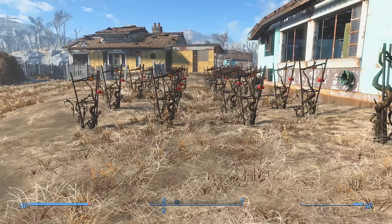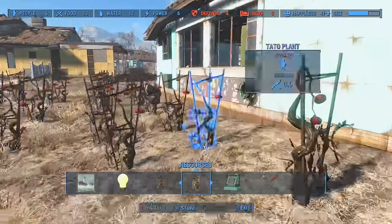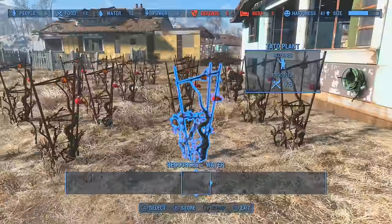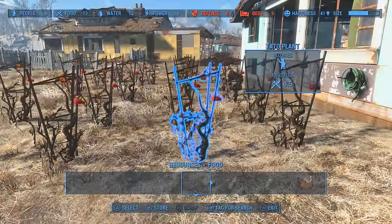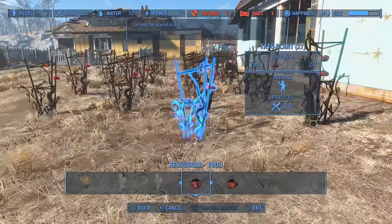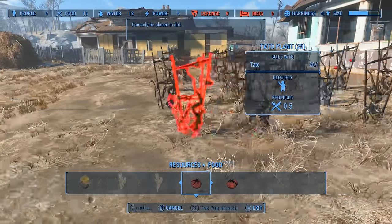So we're back at our farm, and I have assigned Sturges here to work at this little Tato plant. All you have to do is keep planting them, and once they're ready, you can pick them. The one that you've picked will continue to grow, and you can now plant down your brand new one that you've picked. You can just keep growing your farm that way.